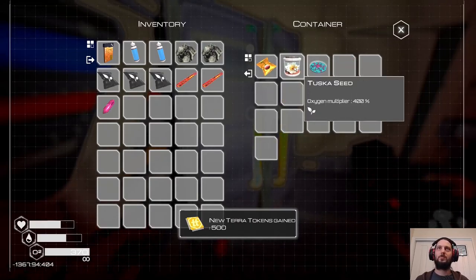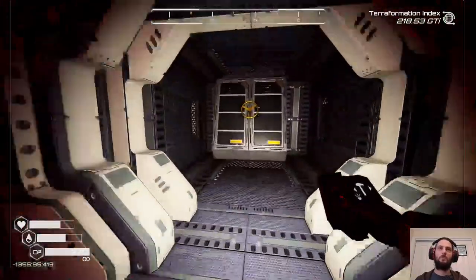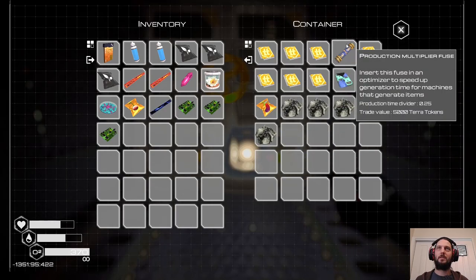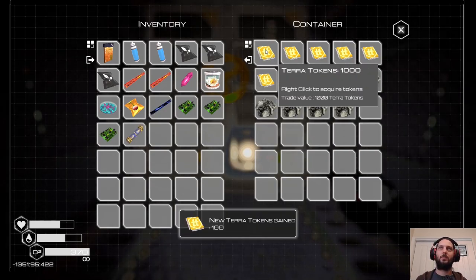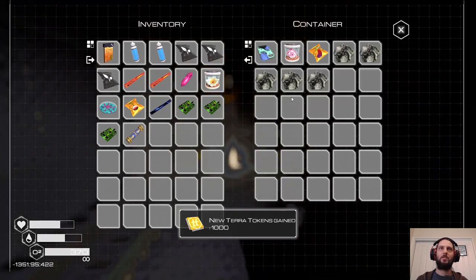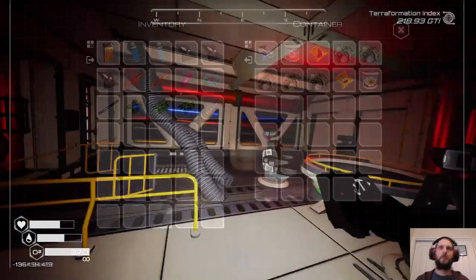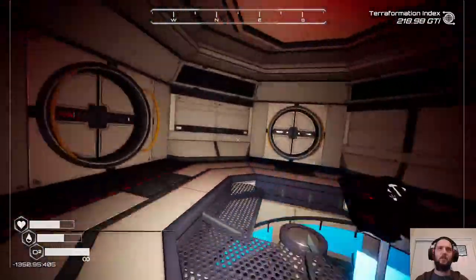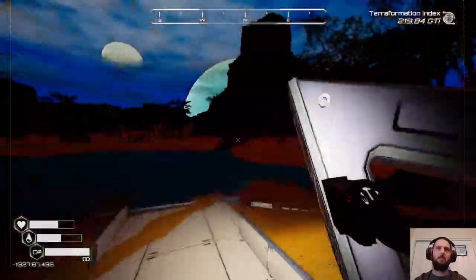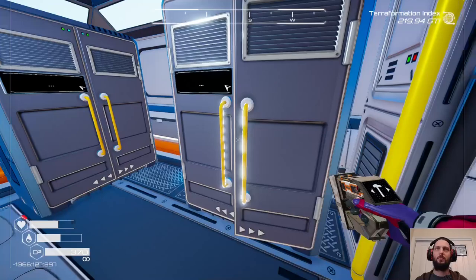And there's another pulsar quartz and some more terra tokens. We can take that and deconstruct it. And the big safe. Terra token time - and another production multiplier. 100, 1100, 1600, 1700, 1800, 2300, 3300. So a little bit cheapskate on the TTs. I thought those doors would open but they didn't. So that is everything - on balance, not totally unhappy with what that got me.